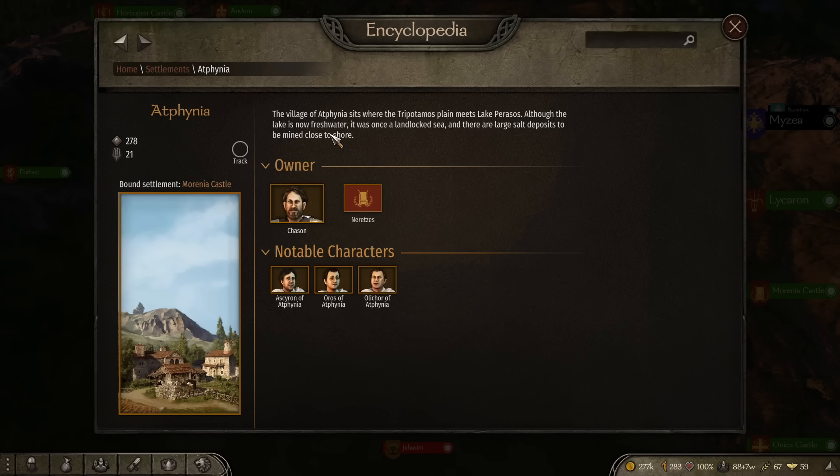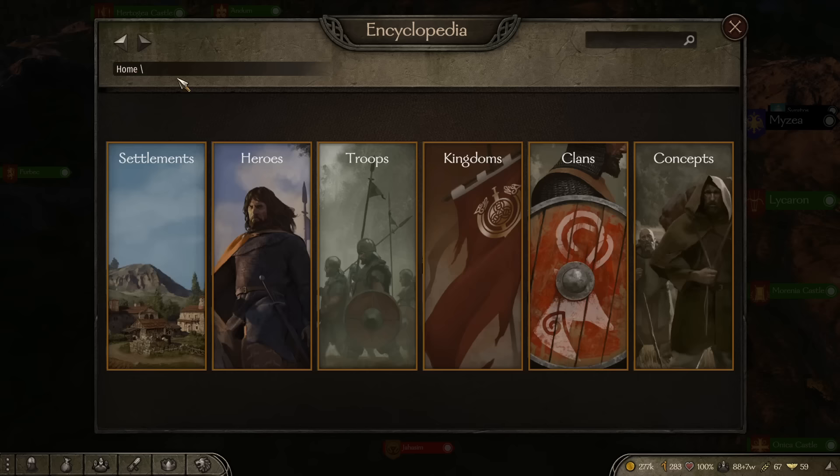You can see what the settlement has for sale in that location. There are so many different things in here and the game never really tells you about it. A lot of the time there are certain NPCs or characters you need to find in the world — for example, this character right here.